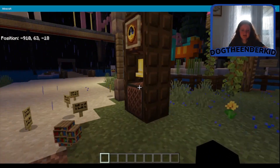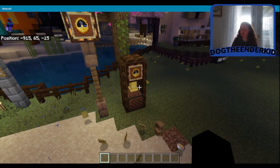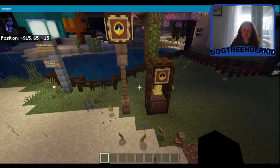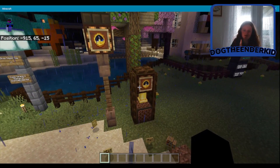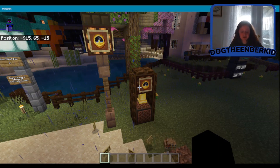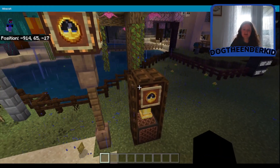Next thing is this clock. I saw this somewhere and decided to make my own version. It's basically just a note block, trapdoors all around, and a bell hanging off a redstone lamp with an item frame and a clock. It just makes it look cool — it's a decoration thing, but you can also ring the bell, which makes it even better.